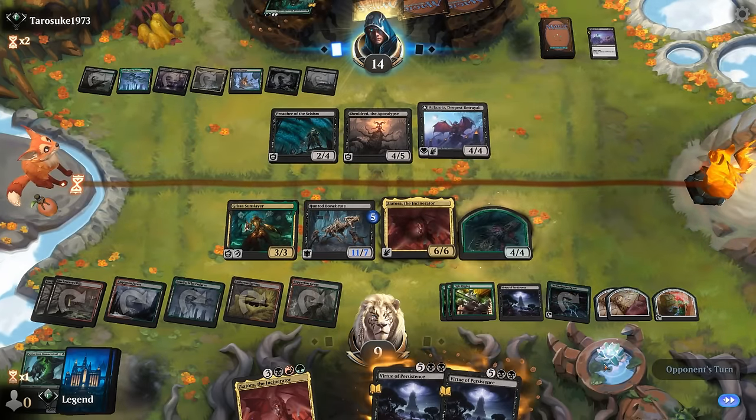Opponent double-blocks. Trades happen. We play Ziatora and chuck Hammerskull at Shieldroot just to be extra safe. We get another large token with the Nexus activation ready. It looks like we've outgrinned the UB Control deck. The early removal kept our combo in check, but once we resolved Fightrigging and stuck a creature the game snowballed. We also got to see the power of Skullspore Nexus in controlling matchups where creatures get destroyed rather than exiled — once you face Sunfall, Nexus doesn't look as great.